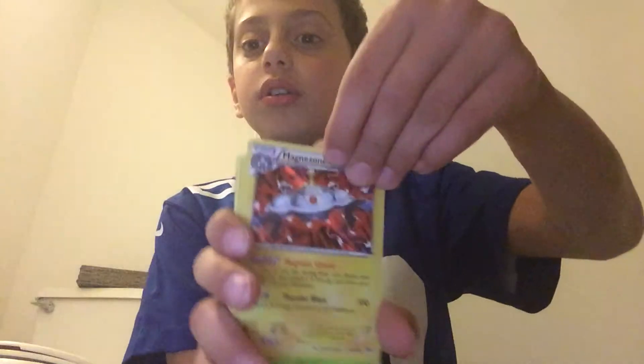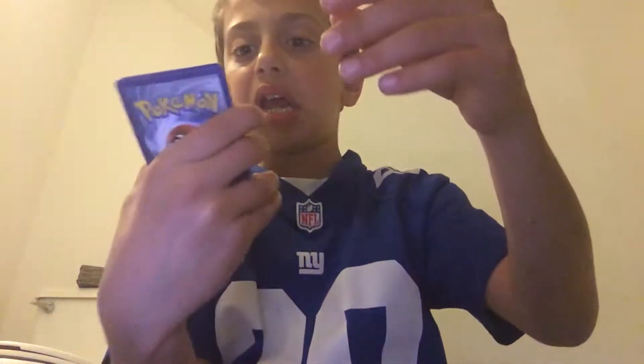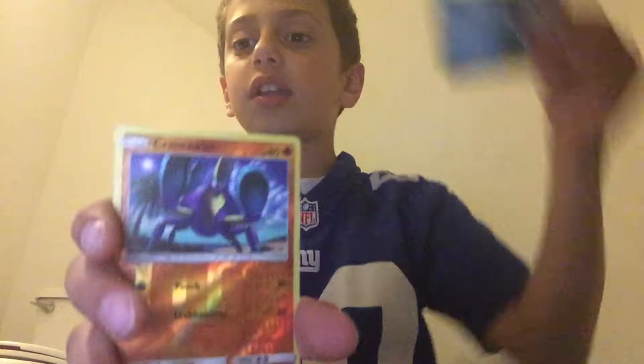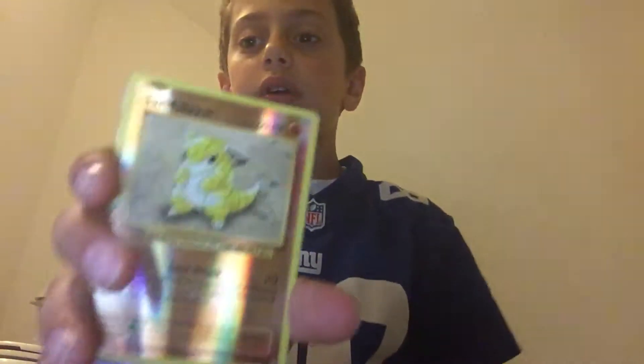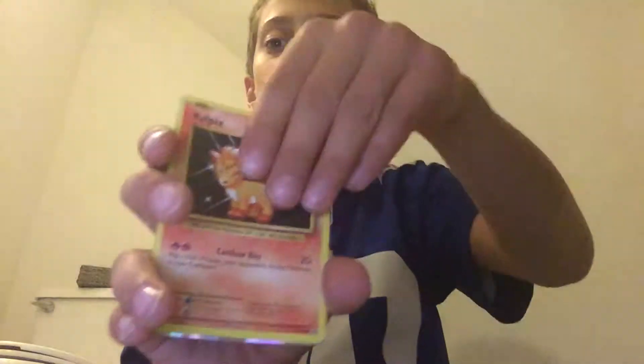Let's get to the next pack. We have a Magnezone, a Pinsir, an Ankylore, a Servine, a Fenian, a Crab Roller, a Sand Shoe — what? — we have a Goat, we have a Vulpix.